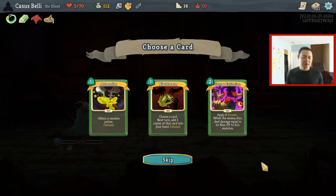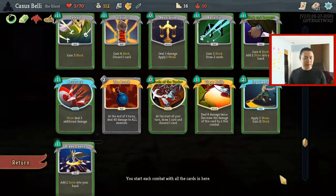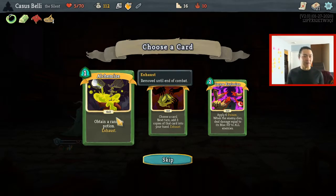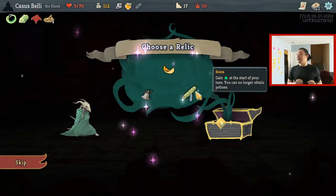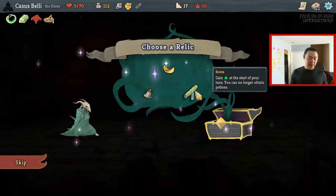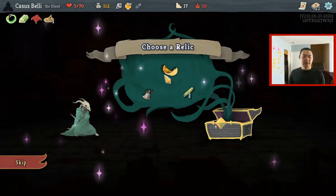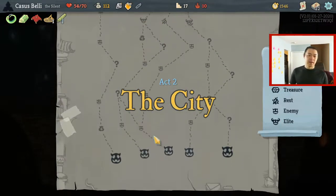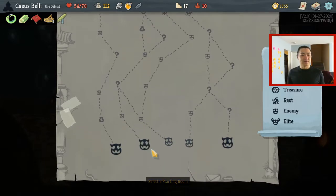Purpose Explosion doesn't do anything for us. Nightmare is interesting — I can do that to a Shiv. But 3 mana for 3 Shivs? That sounds terrible actually. I'll take Alchemize. But here's the thing — if I can pick a Sozu right after this, that card is pointless. That card is actually more pointless than a Strike right now. Or I can double the effectiveness of potions because of Alchemize. I'm not happy about getting Sozu — my brain just shut off halfway through that sentence. Yes, of course — it's always a good thing to get that card.